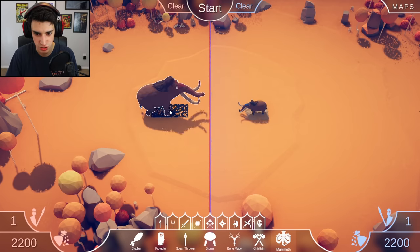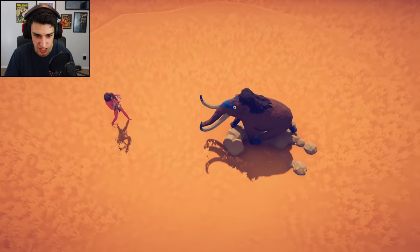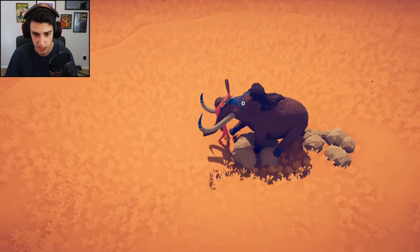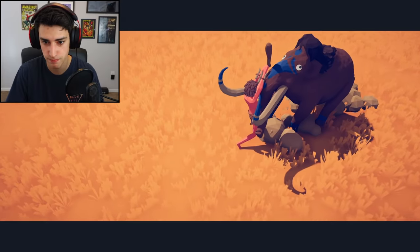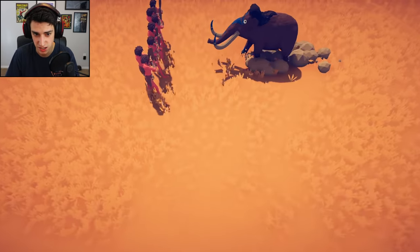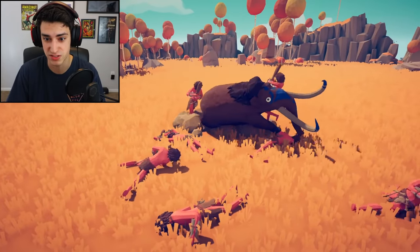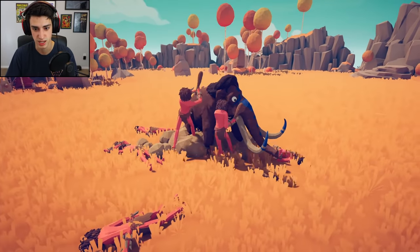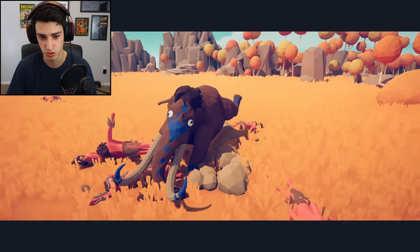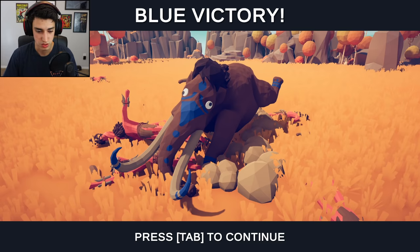Last but not least - one tiny mammoth versus one giant clubber. This actually looks like a legit battle, I'm not even kidding. I don't know who will win this. He is just hugging him. That was exciting. A row of giant clubbers versus one tiny mammoth - this looks fair, unless they all hug him. The mammoths are beasts - literally, they're a beast. He's just hopping and he is winning. The mammoths are undefeated. Undefeated. That is quite the striking pose.